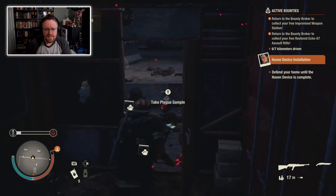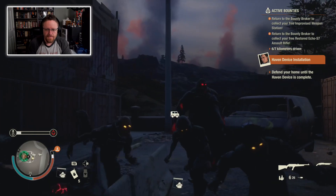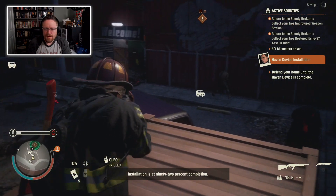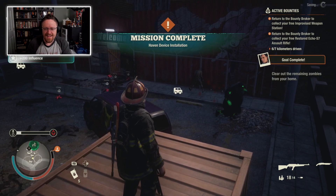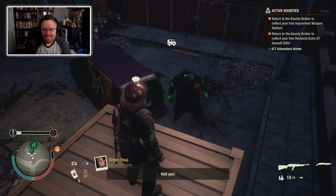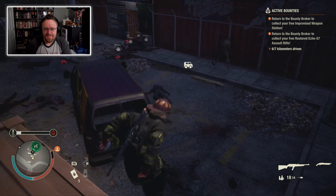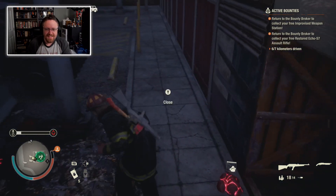This weapon has got a brake on it, which makes it better at doing damage to Juggernauts. Let's get out of the way. The Haven Device is on — come on, Jug, you can do it. Die. There you go. Haven Device is installed. That means there's no more sieges, no more distractions — everything's going to be good. And I am almost there on my bounties too; I'm almost ready to go back to the bounty broker.